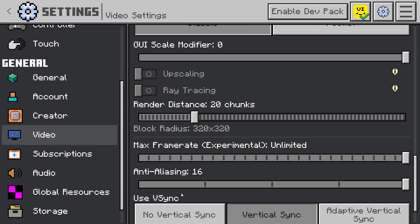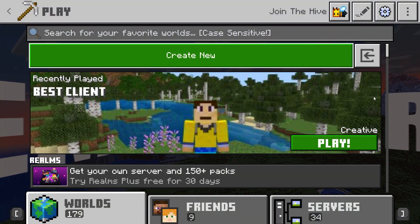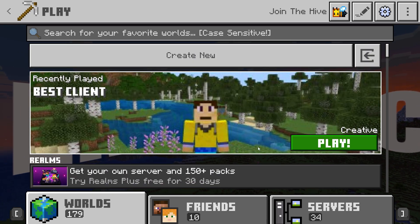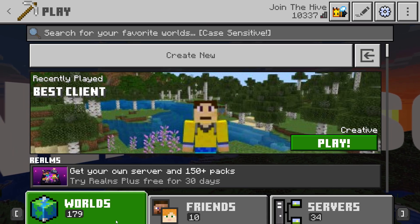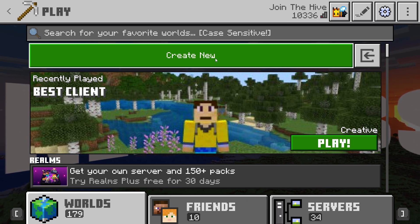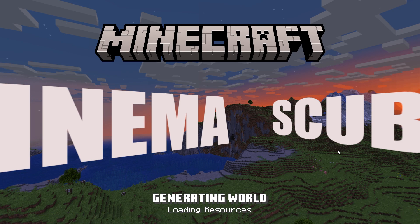It does allow you to change your frames and V-sync so you can play around with that. Going to the Play screen, it's changed up — it shows you what world you've played most recently and you can scroll to see your other worlds. There are nice little sections at the bottom and a quick join button up top. Let's go into the world here.